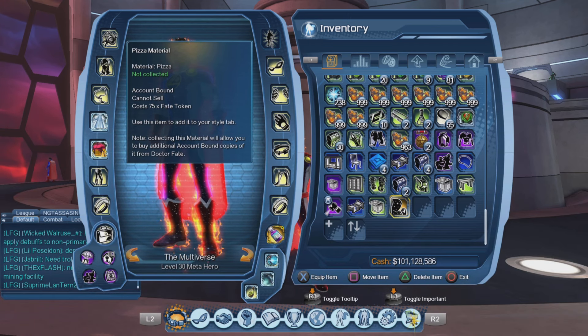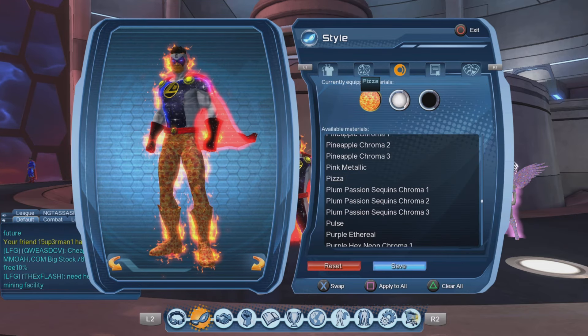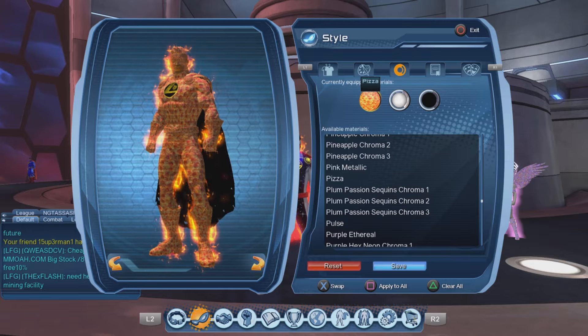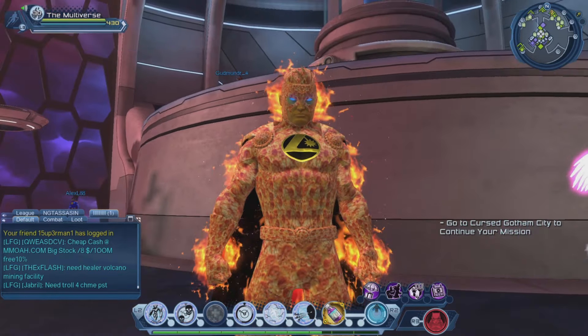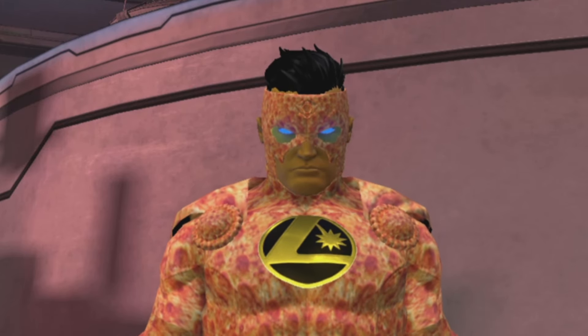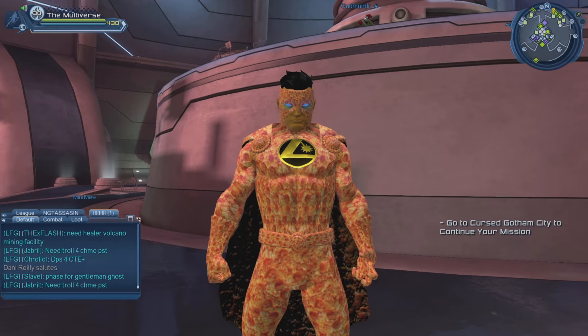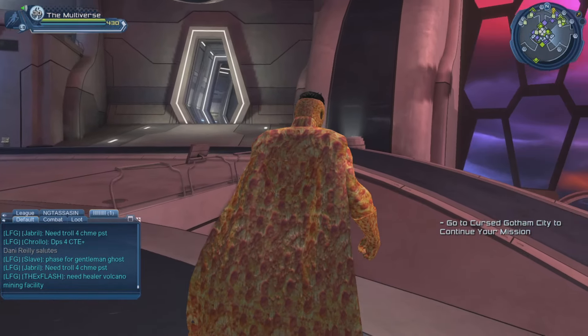Let us consume the material. And here we have the legendary pizza material — let's put it everywhere. I usually don't put the material on the face mask because I want to keep the eyes with the character, and I usually don't put the material on the hairstyle as well. But as you can see, if you want to, you can put the material on the hairstyle.